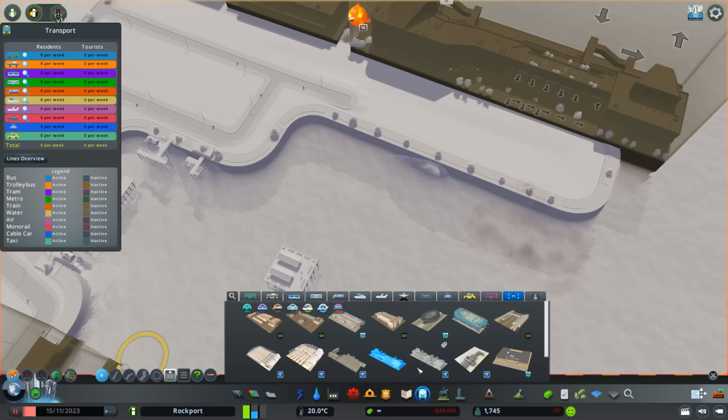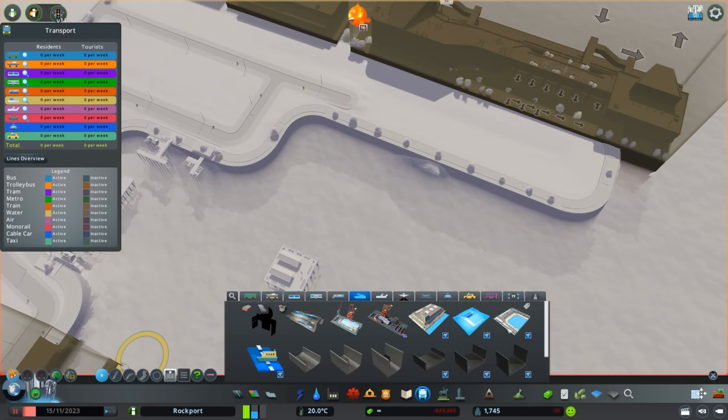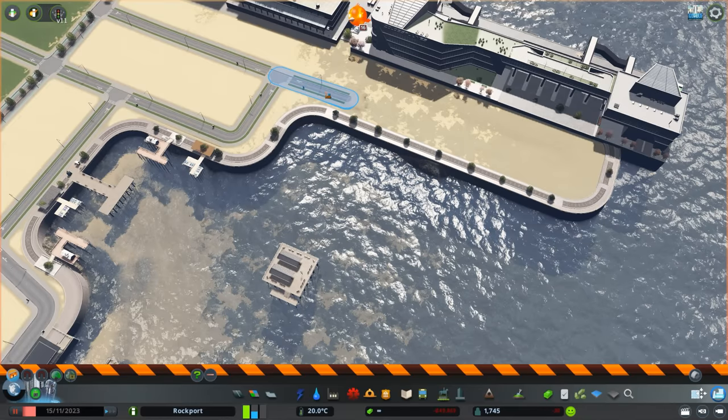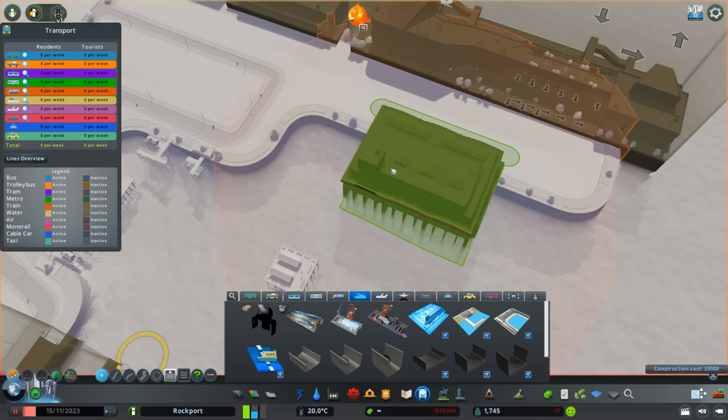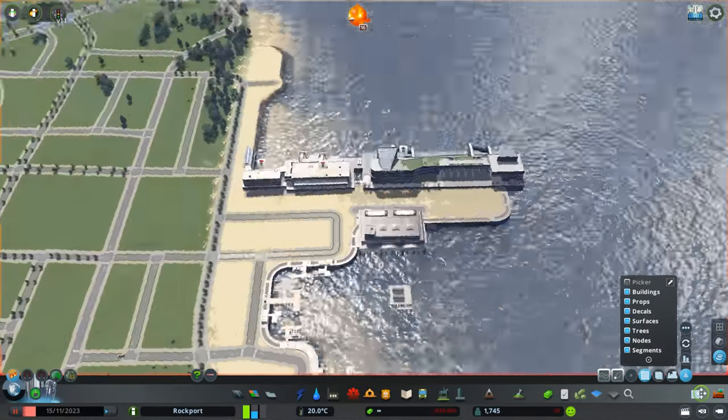Anyways, back to the game. What I'm building now is a cruise ship port. With Rockport being a very busy touristy town with its mountains and beautiful nature, I thought a cruise ship port would be necessary to bring tourists from all over into town. Also, just regular passengers not necessarily from a cruise ship, but a regular passenger ship should be able to make their way into the city.